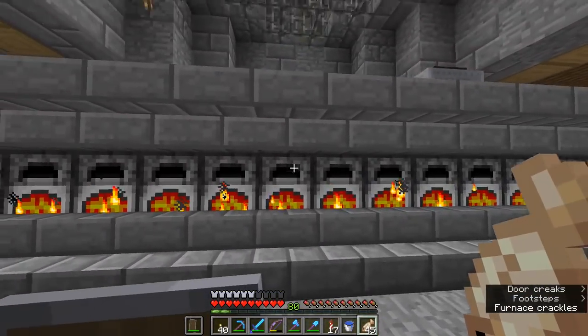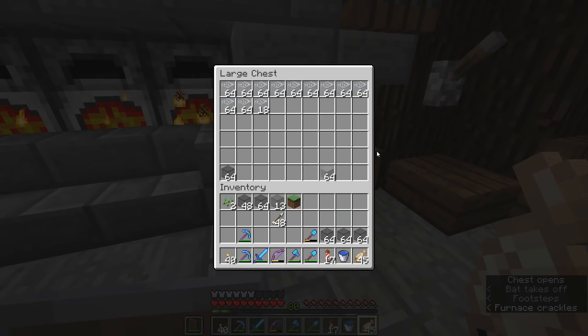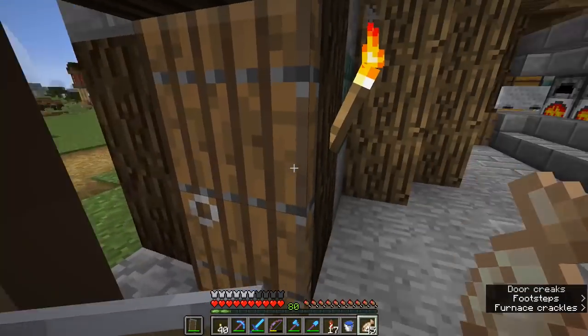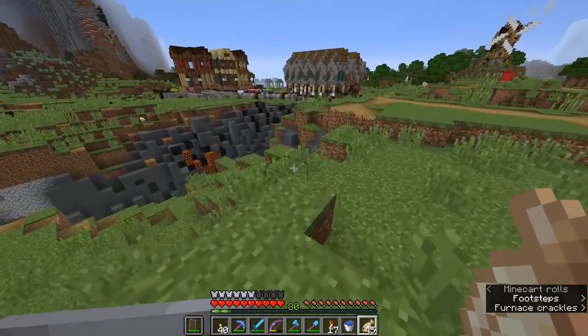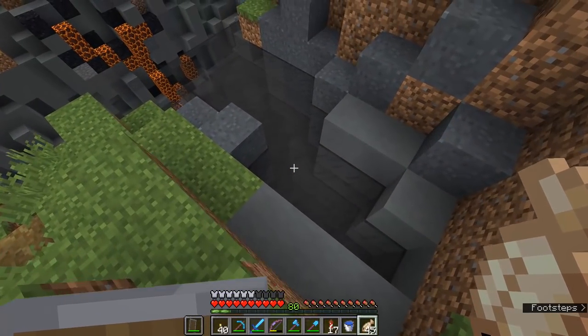We are actually smelting up a ton of glass right now, and the reason for that is because of what we're going to be doing in today's episode. We're going to be creating a fog-like effect in the ravine. If I can leave the blacksmith behind us, we're going to be creating a fog effect in the ravine, which I've already started to experiment with over here.